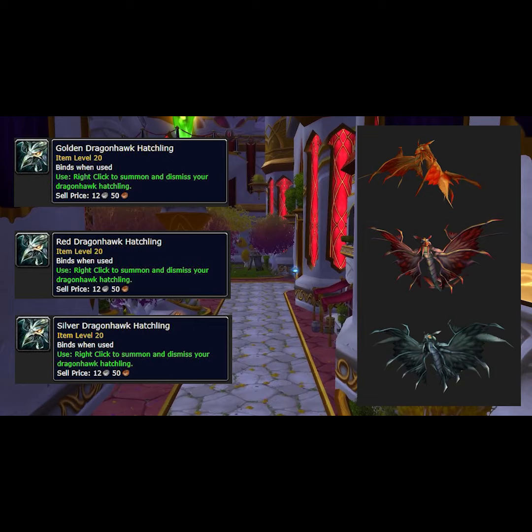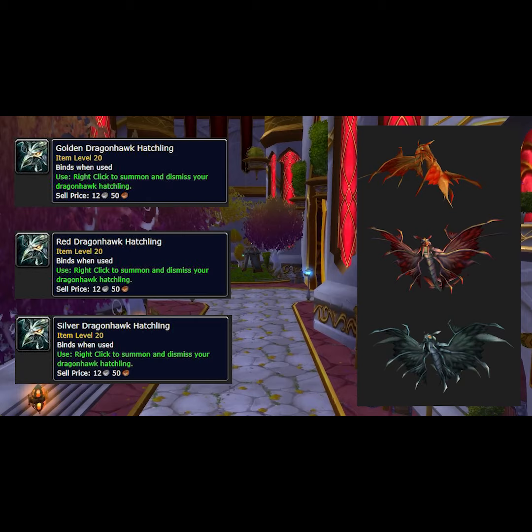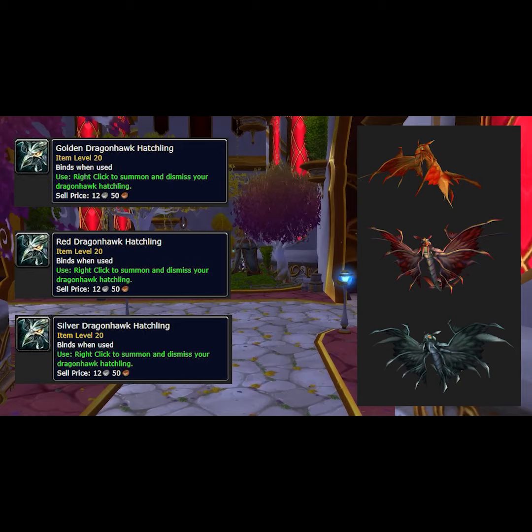So, if you go to the Neutral Auction House and look for these, that is your only way to acquire these. And vice versa, if you sell them on the Neutral Auction House, you'll probably be able to make a ton of gold listing these.